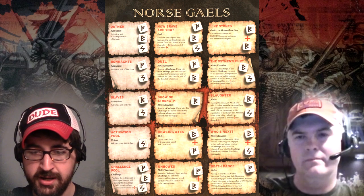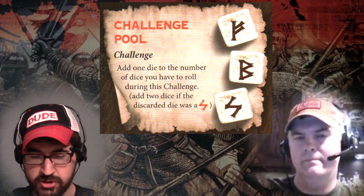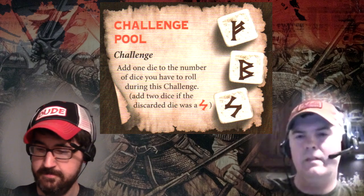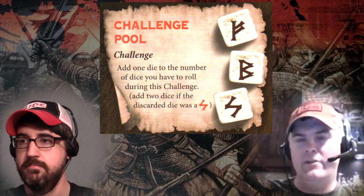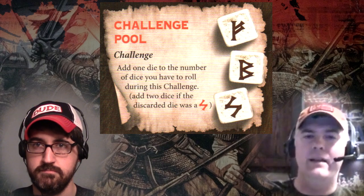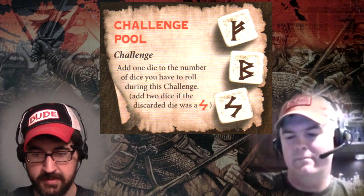Let's go along that left-hand side — it's looking pretty typical here. The bottom left, however, is Challenge Pool. Do you have to use a saga die to initiate a challenge, or does this make the challenge better? It says add one die to the number of dice you have to roll during the challenge. This is the way you add additional rolls to your challenge — it's in the place of every other board that has, generally in this spot, additional hits in melee. They've just got a way to make the challenges better. That's how they roll.